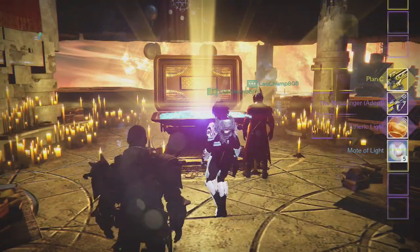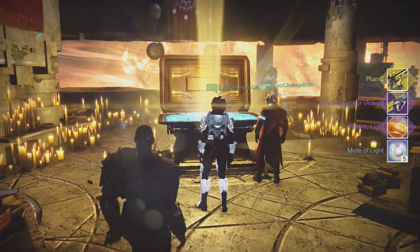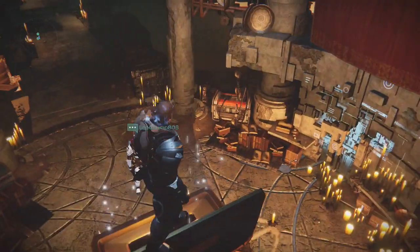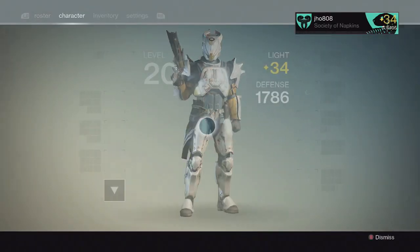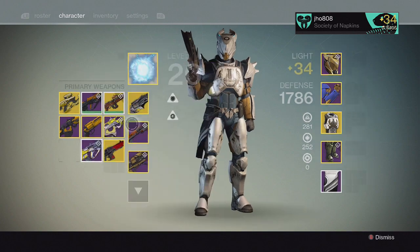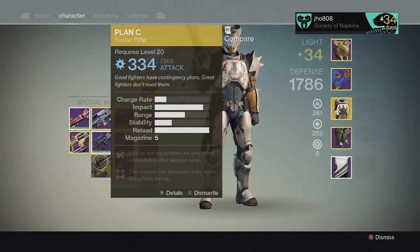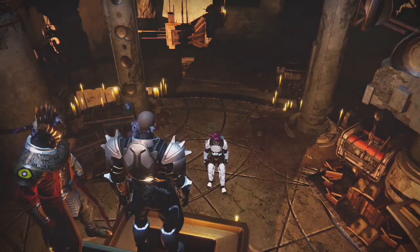Finally on my last character, my Titan, we get the Plan C, another Messenger, Etheric Light, and 5 Motes of Light from the lighthouse chest. The Messenger ended up being another void one, so that was kinda unlucky once again — I always get bad drops from the lighthouse chest.